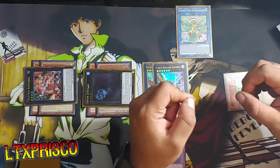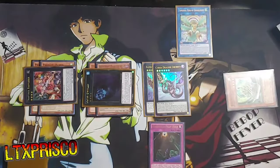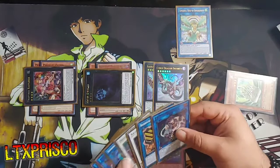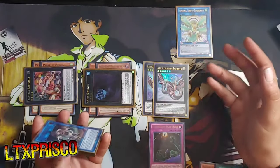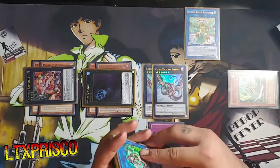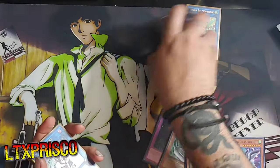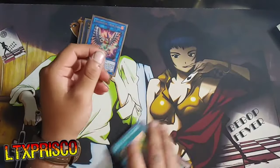We paid about 4200 life points because we did Zephyros first. You could also, instead of going into Abyss Dweller, link into Union Carrier and do the Buster Lock if you wanted to — you'd just need a Dark target on the field to equip it to. There are a couple different ways you can play this deck. This one was a little weird though because I'm not used to not seeing my Synchros or Jet Synchron at all. I kind of had to come up with that on the fly.